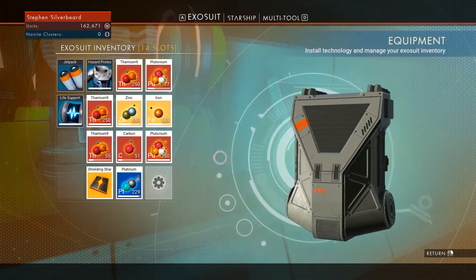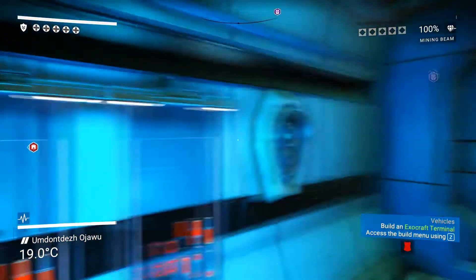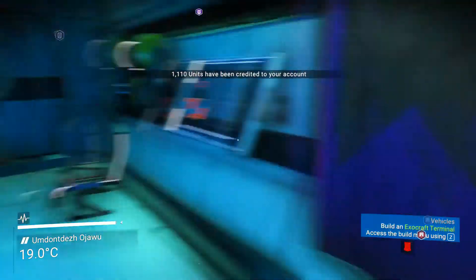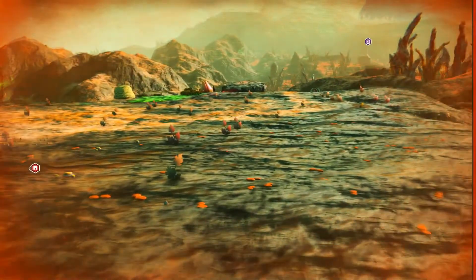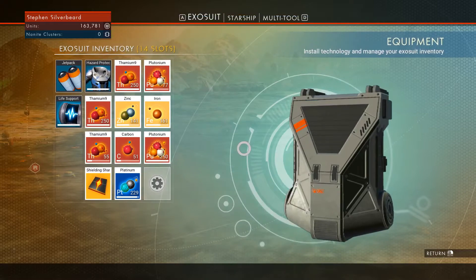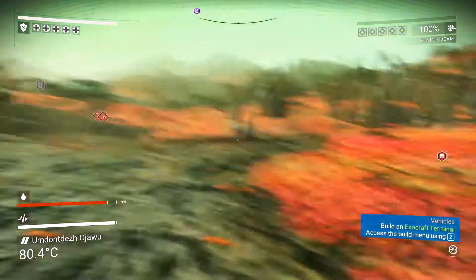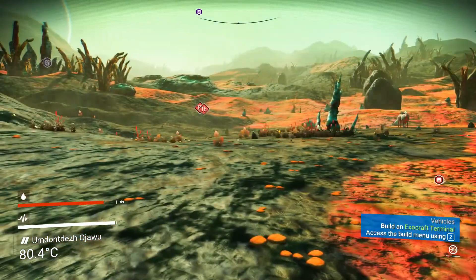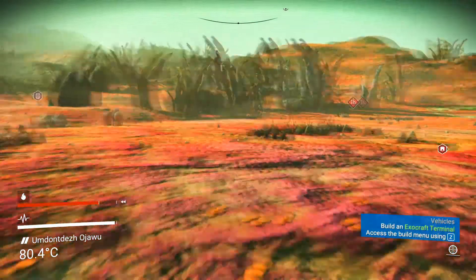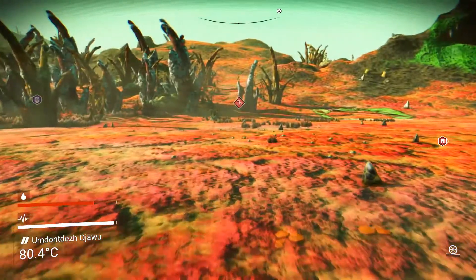We don't really need the iridium in our suit, so it's just four slots. We're going to check the stock — got enough, 1,000 credits. We're still a little bit short. That gave me a heart attack — I thought I'd lost all my nanites, that's something you need to remember. There's thamium over there I think we could probably get on the way back to the ship. What I'm really looking for is damaged tech, but it doesn't look like we're going to get any.